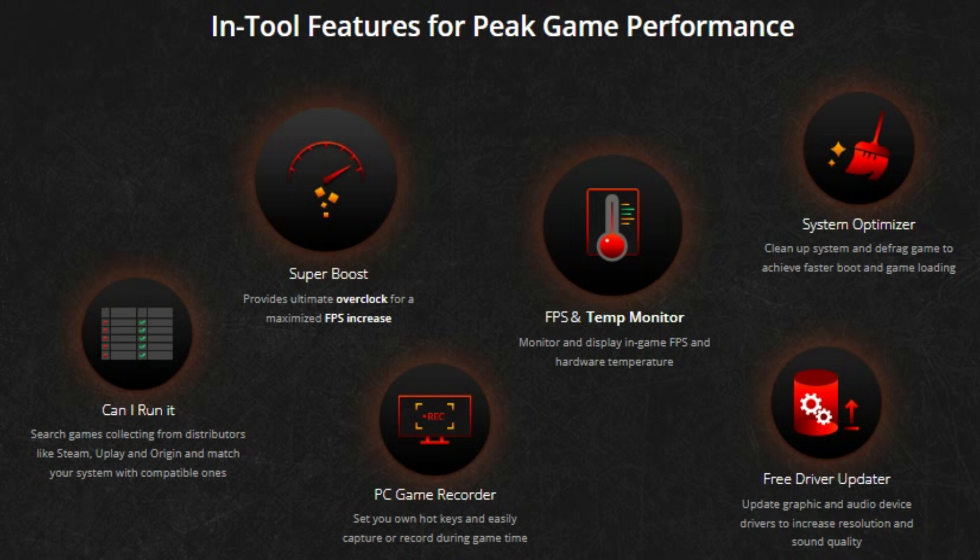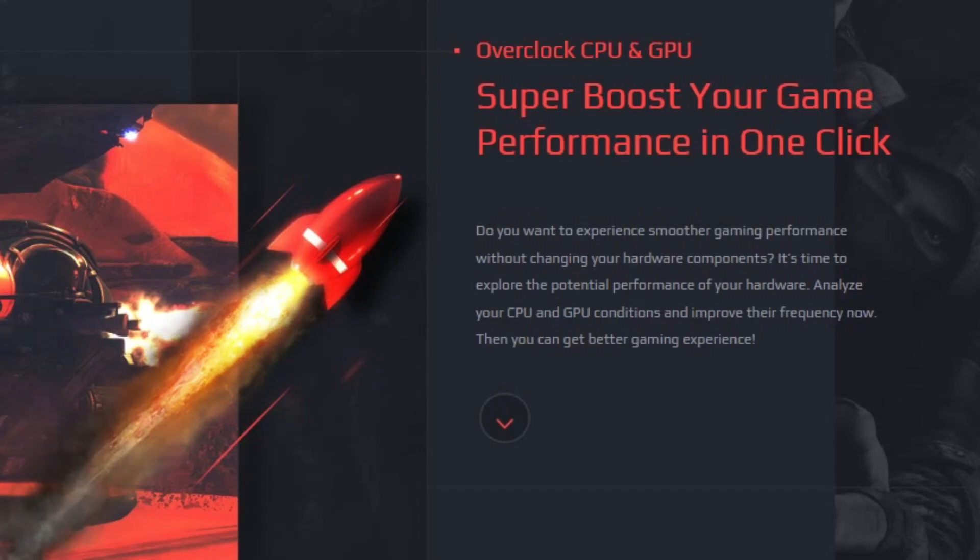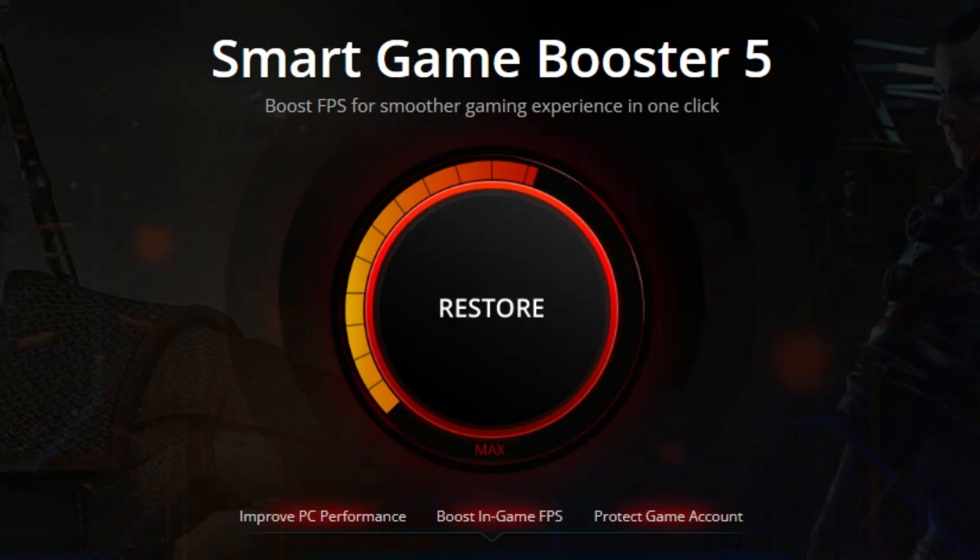Smart Game Booster 5 Pro really covers all the bases for gamers. It is your ultimate tool for optimizing your gaming experience. With its real-time monitoring, one-click boost and built-in security features, it ensures that you can focus on what truly matters – enjoying your games. Whether you're a casual gamer or a hardcore enthusiast, this software is designed to give you the best performance possible. Thanks for watching and happy gaming.